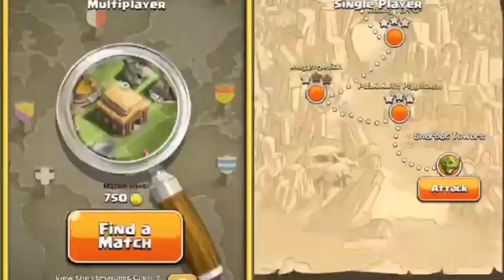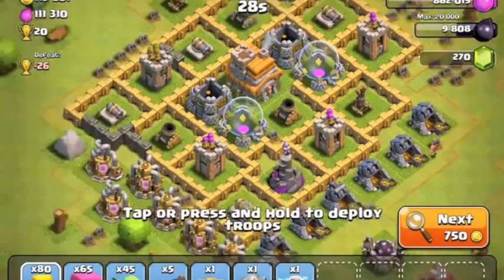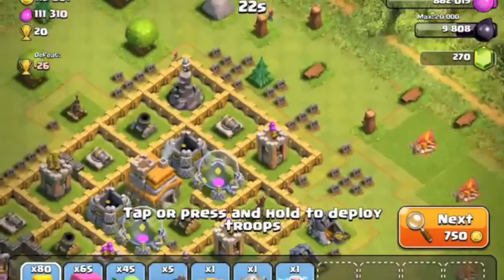My base is finished, so I'm going to get right into an attack. Let's search. Okay, that one barely had any resources — only 13,000 elixir. This next one looks pretty good, and I think it's all in their mines and collectors.